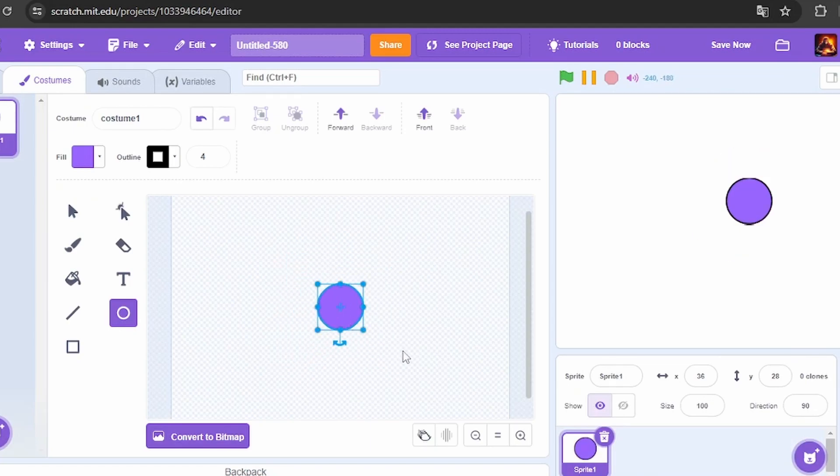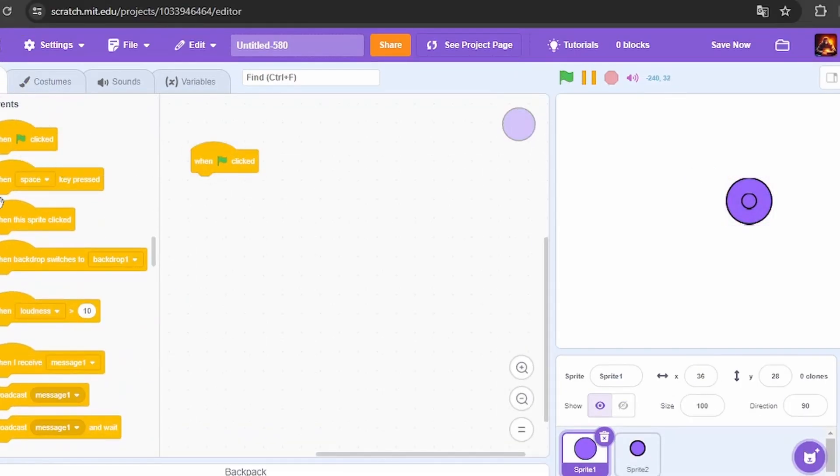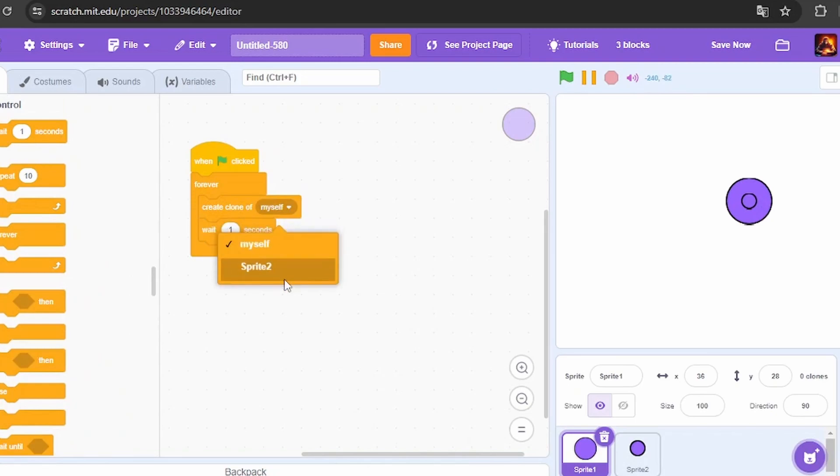I'm going to create a circle like this, resize it, then for the bullets I'm going to make another circle. I don't have time, so in the player sprite I'm going to do: forever, create clone of myself, wait one second.